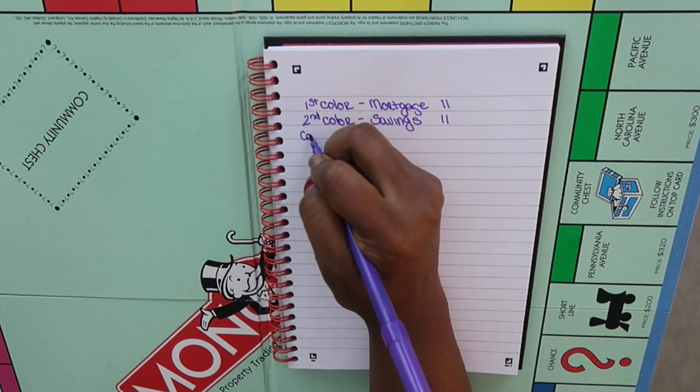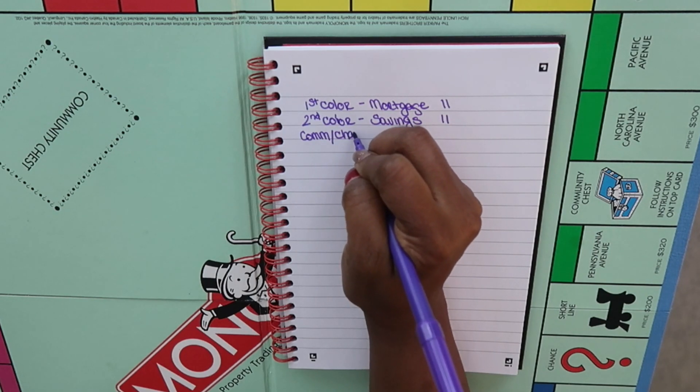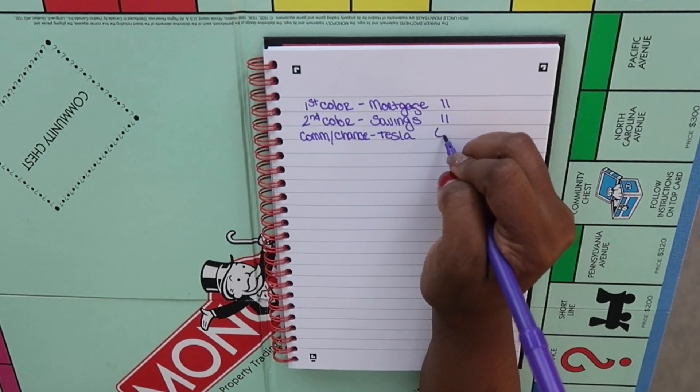The next thing on the board is the community and chance spaces. I'm going to assign this to my Tesla. The reason why the Tesla is third is because my car is now out of warranty. So anything that goes wrong with it from here on out, I have to finance — door handles, dashboard issues, lights. It's like a big computer with a lot of little electronic things. So the thing with six spots: if I land on a community or chance spot, the money goes to my Tesla fund.